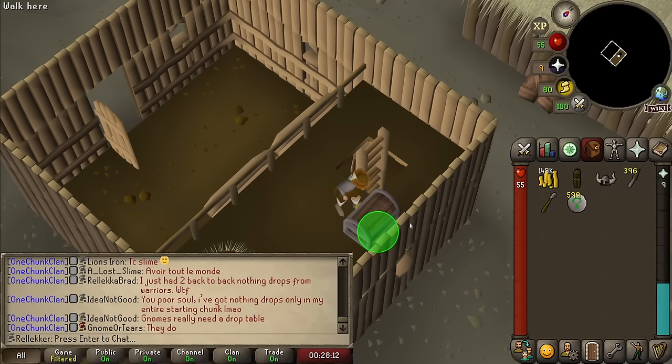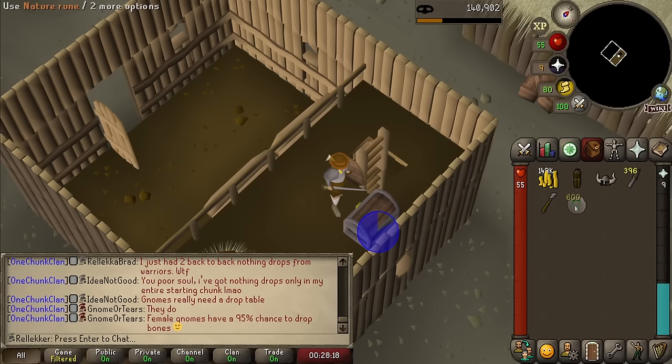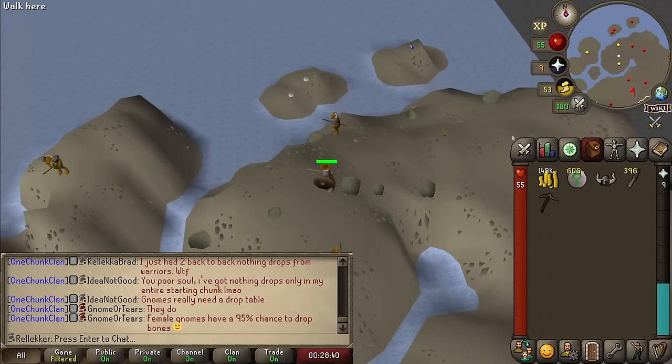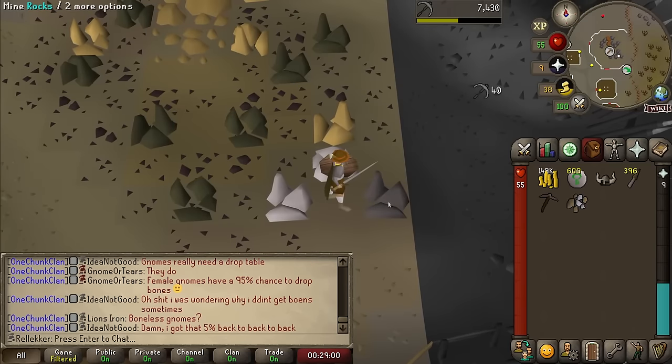And that is going to be the last nature rune for now — 600 nature runes right there. Now we just go and get 600 silver bars. Pick up the pickaxe and here we go. So 600 silver is gonna get us from level 21 to level 30 when we can smelt some steel bars. So we're gonna skip the irons here basically completely, and that's gonna be very good. So get ready for some rapid fire levels.